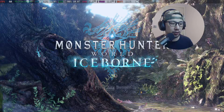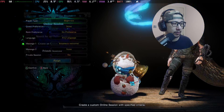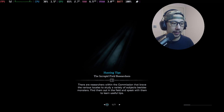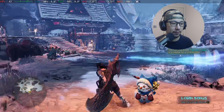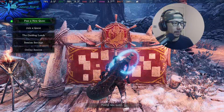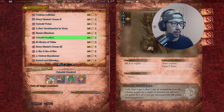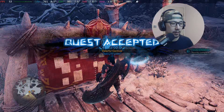Let me go into the game and show you one of the cheats. I'm going to start a mission — the mission has a timer for 50 minutes. I'm going to start a new quest, master rank events — Colorful Carnival, one of my favorite event quests.